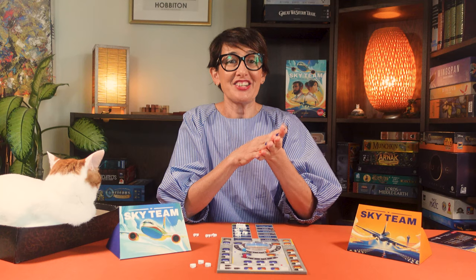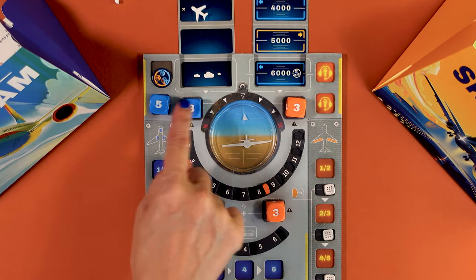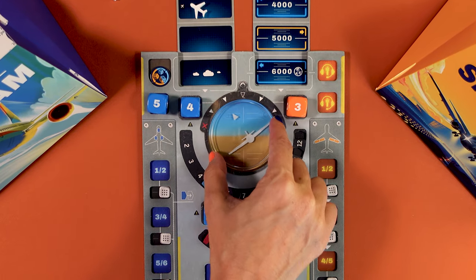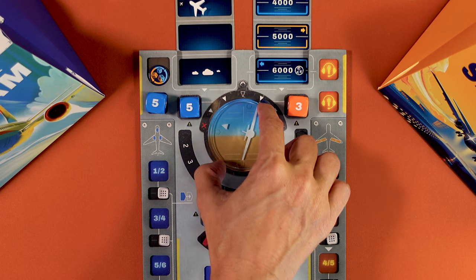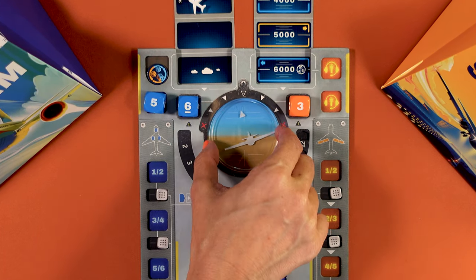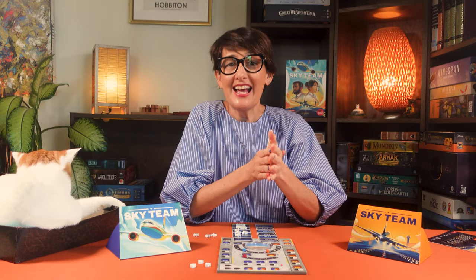The other compulsory action is managing the plane's tilt. To do that, place your die here. Once the second die is placed, compare both dice. If equal, nothing happens. Any difference between the dice will tilt the plane towards the highest result — one space, two spaces — and if it ever goes over the red cross, your plane crashes and you lose. Note that it's fine to be tilted during the flight; however, your plane must be leveled during landing or you will crash and lose.